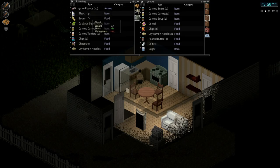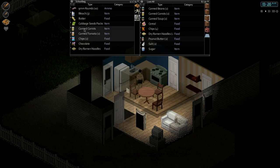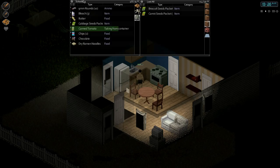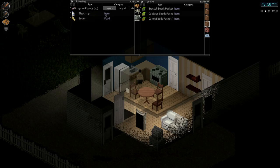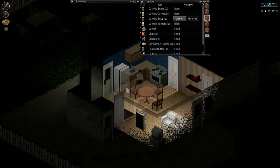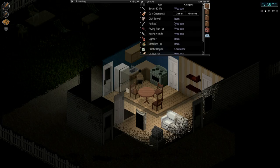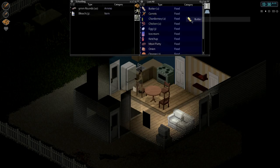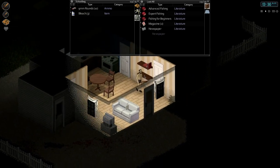This will have the canned stuff, the chips, canned tomato. Put the chocolate in there, maybe throw the dry ramen noodles in there too. We can put these seeds in here. I think the fridge — if we look towards the fridge — this is where we can put the butter. Then the bleach — that should be in the washroom, right? Where's the washroom? Over here. Yeah, this is where we'll stick the bleach and the bath towels.